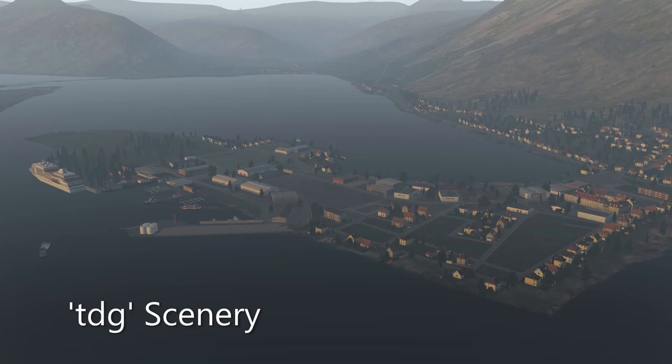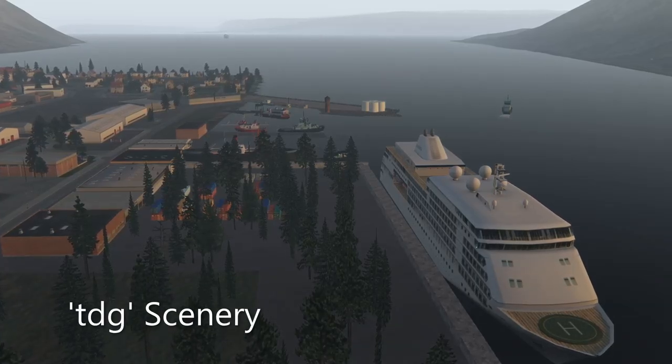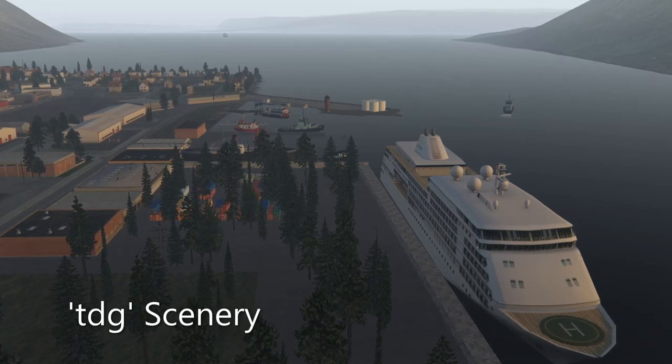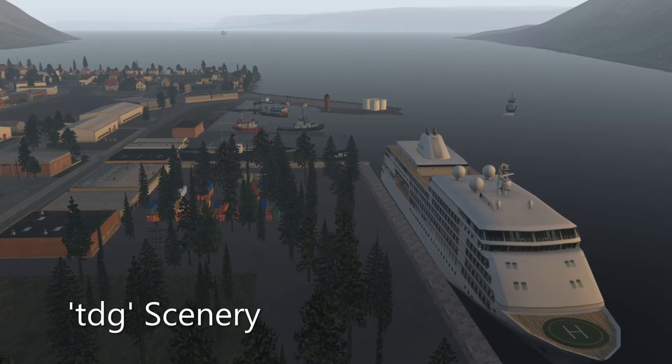Just zooming in, the cruise ship terminal is very nicely rendered. You will need a variety of scenery libraries for this TDG scenery pack to work, but they are all free and available on xplane.org.